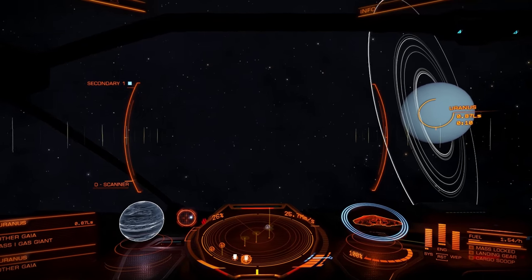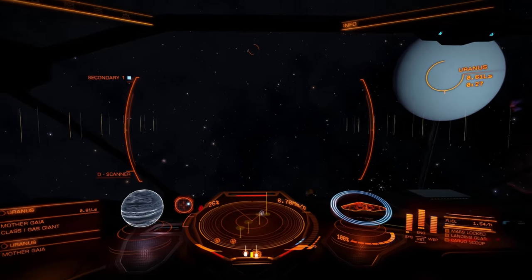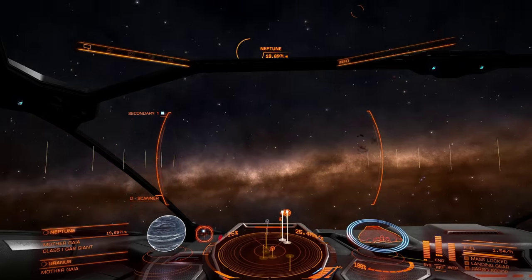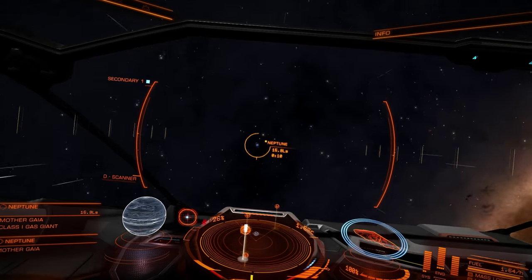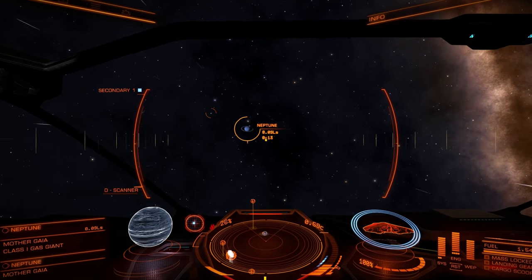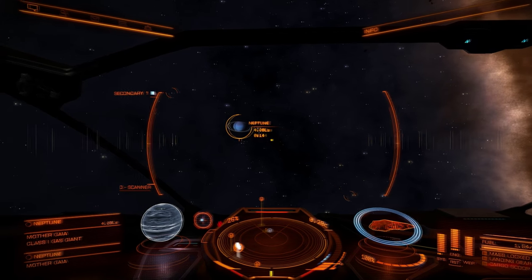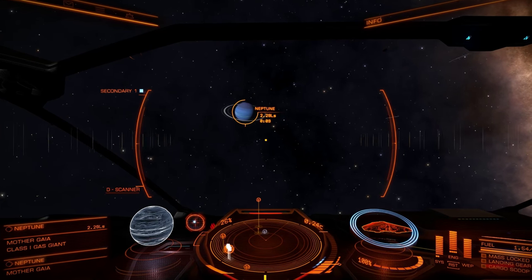Nice rings this time though — I like the spacing between the rings, that makes it look like a realistic rendering of what Uranus actually has around it. Neptune, which is a darker shade of blue. That looks better — definitely the darker shade of blue. Very simple ring around it. I think nobody would argue against that texture for Neptune; that's pretty much exactly what I've always seen Neptune looking like.